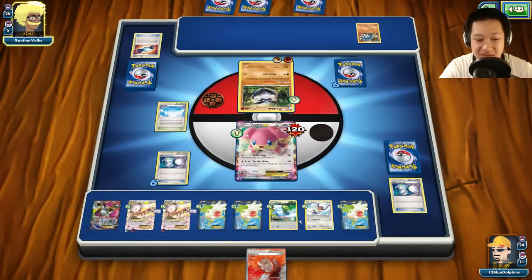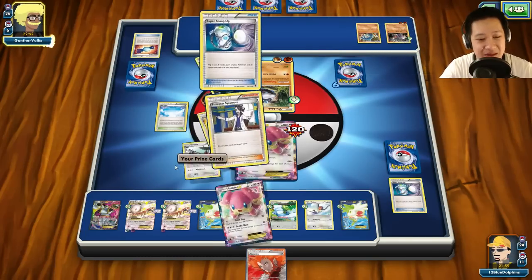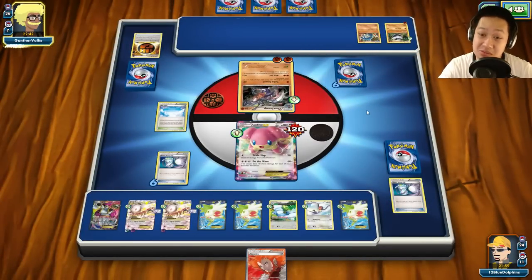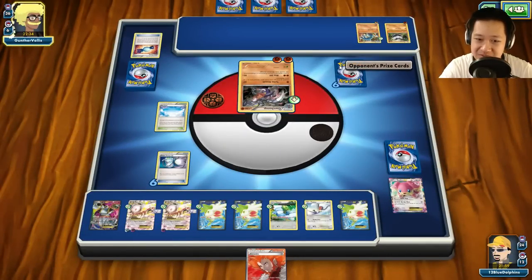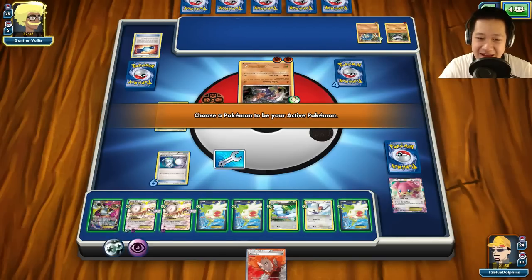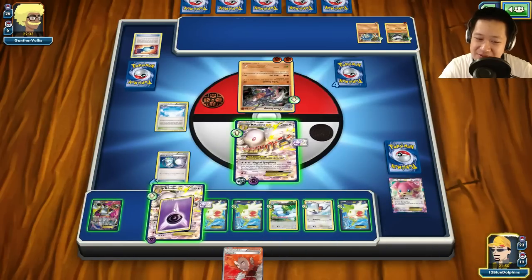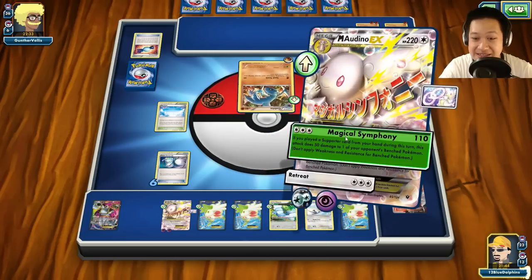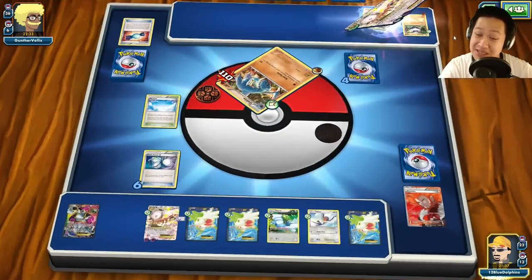I'm going to charge you up and hope for the luckiest Scoop Up ever. This is the threat — when you come out you're going to do zero damage to this unless... wait, I have Lysandre. Garchompite is there. I'm going to have space for an Absol. What's hidden in here — Absol, Sycamore. He's going to use Turbo Assault to finish you off — wait, that's not the first attack, he didn't need that extra damage. Okay, so be it. Now let's see how this is gonna go down.